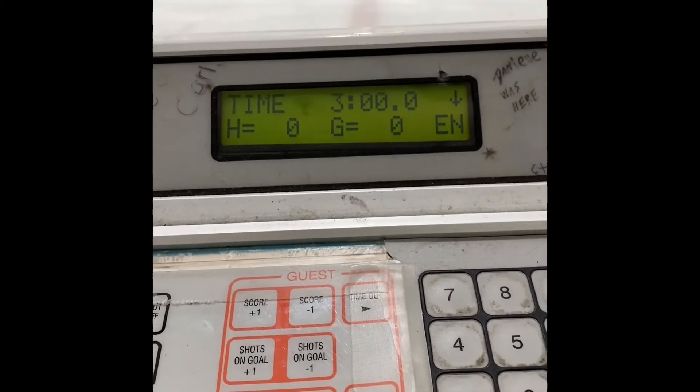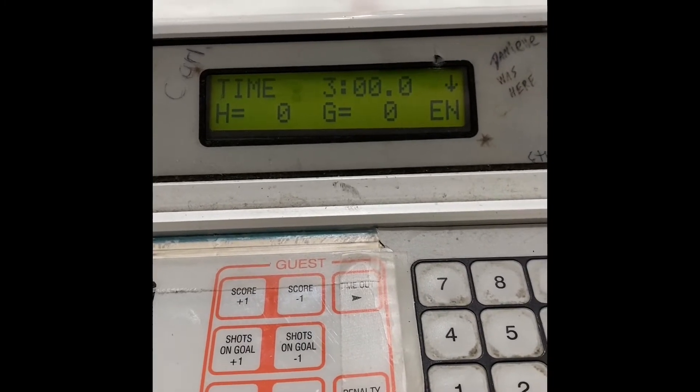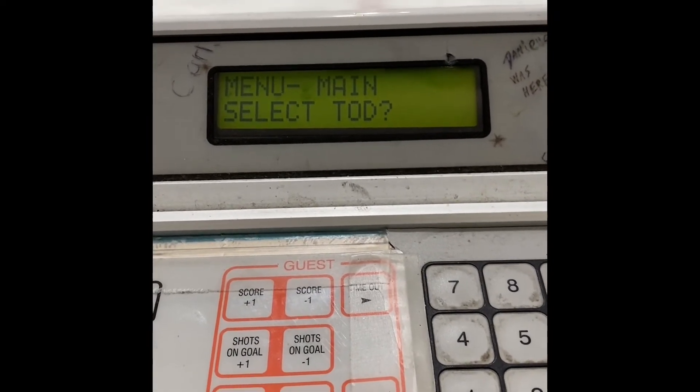A question we get asked a lot is: how do I set the time of day when the clock still has a game time or segment timer on it? Here's what you do to set the time of day clock on any of these clocks: one, hit Menu; two, hit the Up arrow until it says Select TOD.